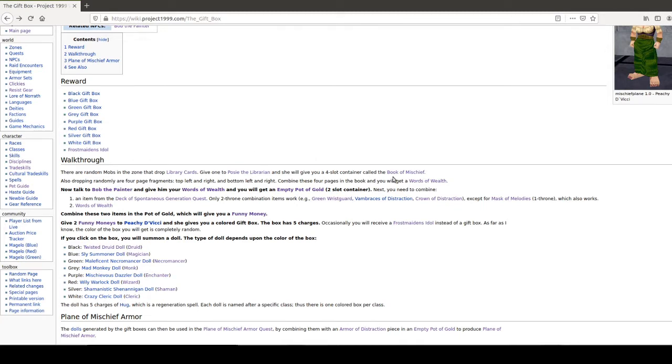She gives you a four-slot container called the Book of Mischief. And then you get these page fragments that drop off of everything. If you level up here, you'll get tons of them. You combine these four pages and you get the Words of Wealth. And then you go to Bob the Painter — painting happy trees and happy clouds. You give him the Words of Wealth and then he gives you an empty pot of gold. And then we will come back and show how you actually start getting items.